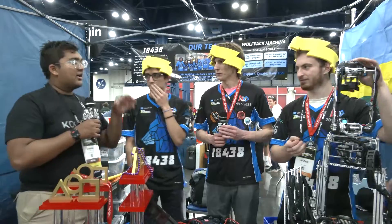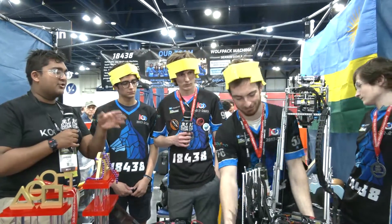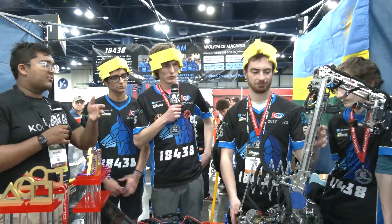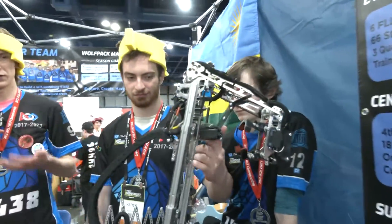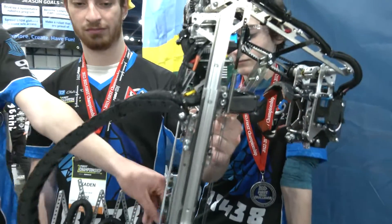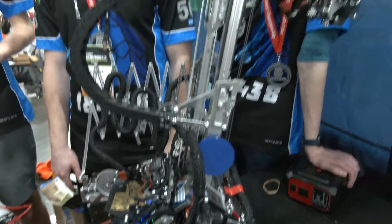Let's talk about your slides — you use a much thicker string on the front side than on your intake and the back half of your slides. Walk us through that. This front string is actually a bungee cord that we have tensioned, so the slides are staying up right now with the motors not doing any work — the robot was just turned on. This bungee takes a ton of load off the motors, saves us a lot of power during the match, and allows us to move the mechanism a lot faster than we would otherwise.